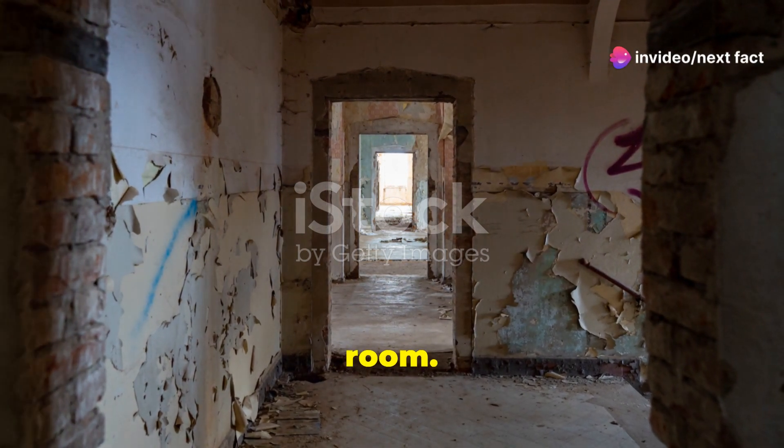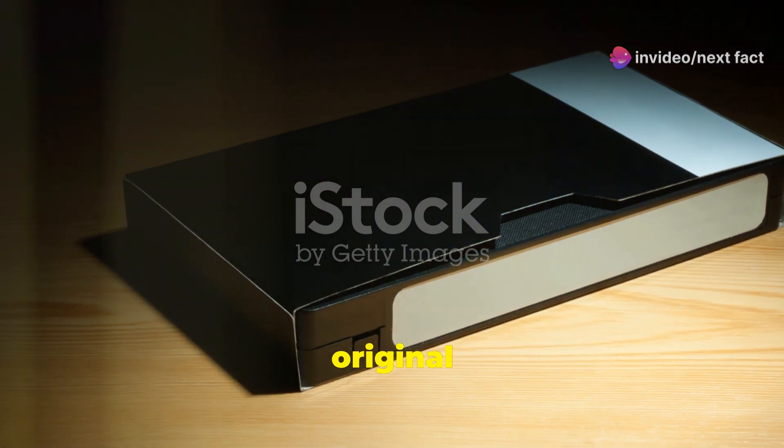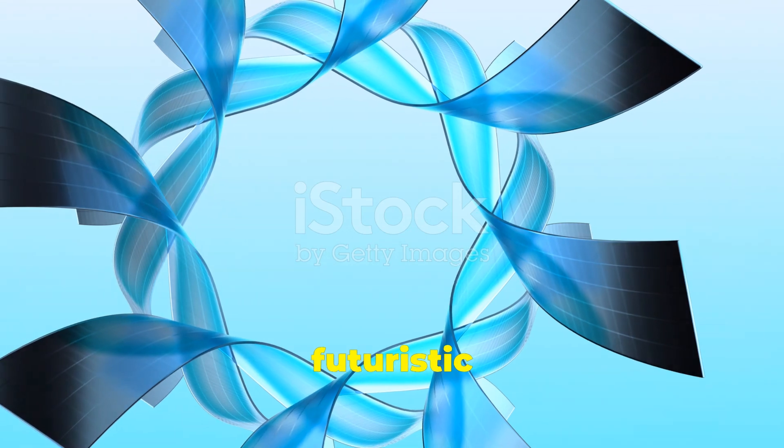In the spooky corridors of Resident Evil 2, there's a secret film role you can develop in the dark room, and it reveals a photo of a hidden character from the original game. It's a nostalgic nod that veteran players will surely appreciate.